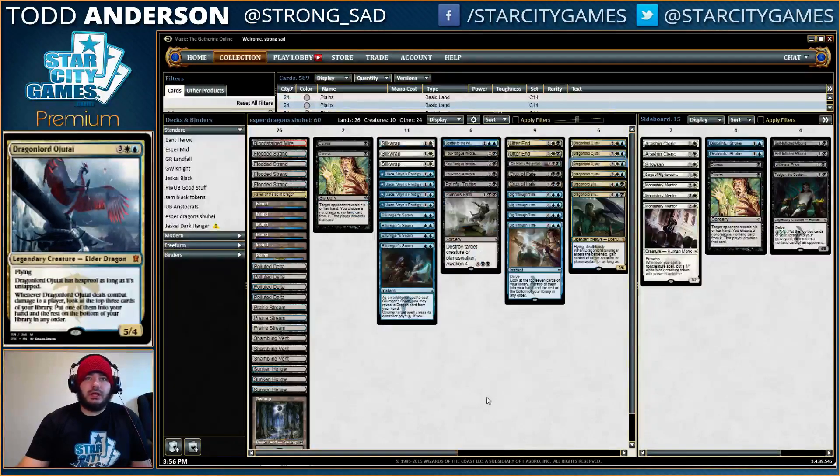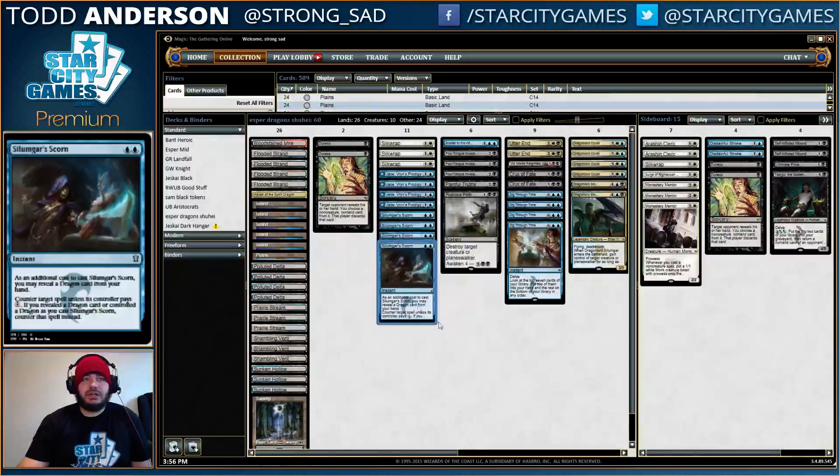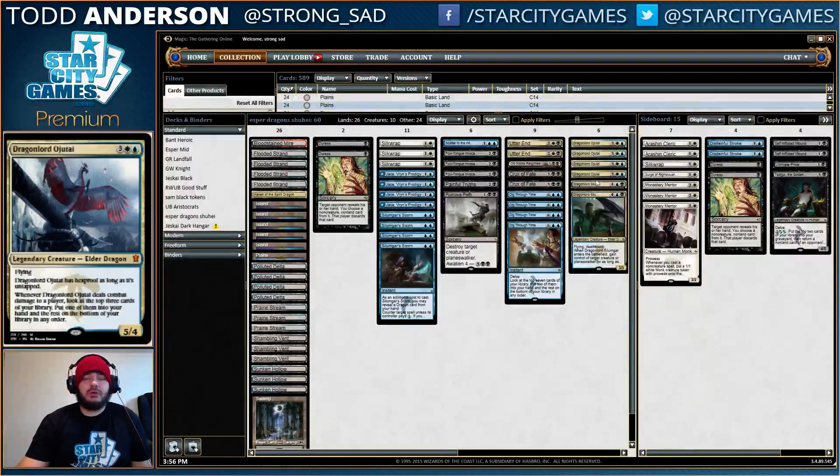Usually you'll get a swing in, and hopefully you can find something like Silumgar's Scorn to protect it, or even Duress to take the removal spell before you actually attack with it. I've played a lot against and with Esper Dragons in the past, but one thing that really rang true was that I don't think I've ever won a game where my opponent connected with a Dragonlord Ojutai, and I don't think I've lost when I connected with a Dragonlord Ojutai. It's pretty tough. You get that extra card advantage, it's a pretty huge chunk of life, and the extra card lets you usually find another way to protect it, which is basically just this running chain of events that's really hard to disrupt once it gets going.